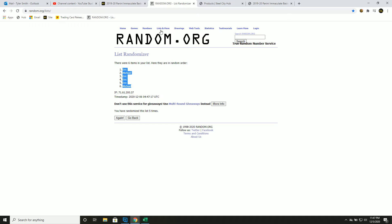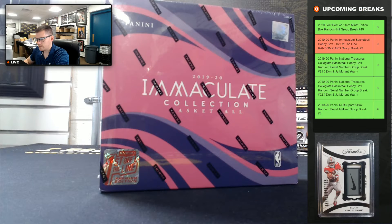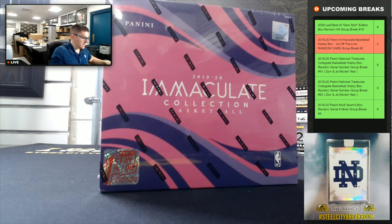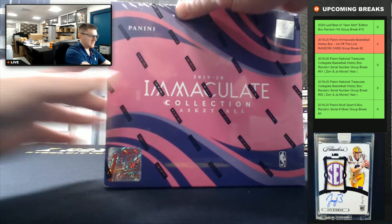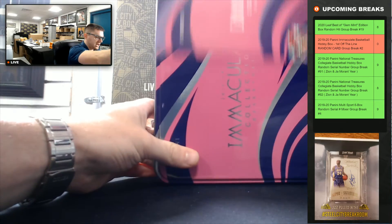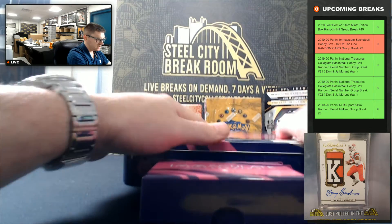Random card — I'll enter each card one by one, randomized five times, then match up our list to corresponding cards for what you will receive. Good luck! 2019-20 Immaculate — look for Zion, Ja, Coby White, Rui, RJ, Tyler Herro. Good luck you two.